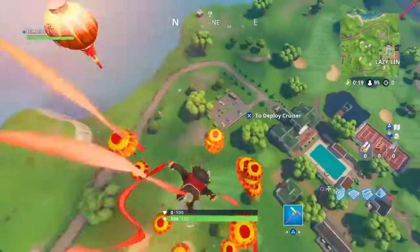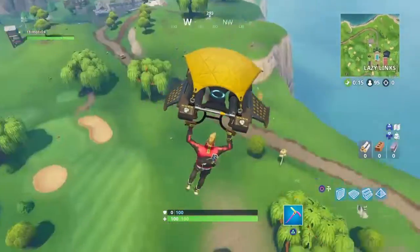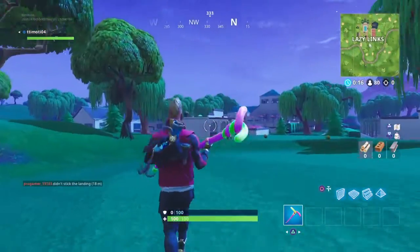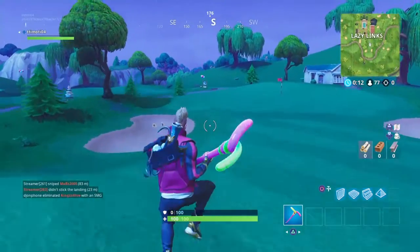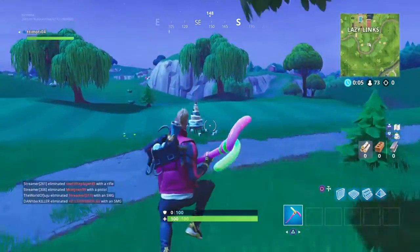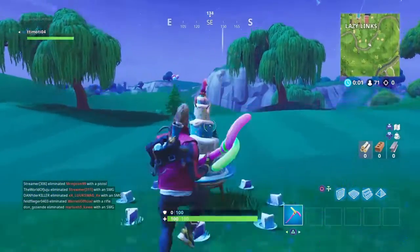What's up guys, I'm Rainy X and I'm back with a brand new video. Today I'm going to show you the locations for the cakes you need to dance at. Make sure to like and subscribe if you're new. The first location is right here at Lazy Links — you need to walk up towards the southeast location and you'll see a little candle pop up, then go to the birthday cake.